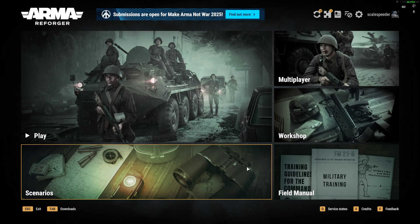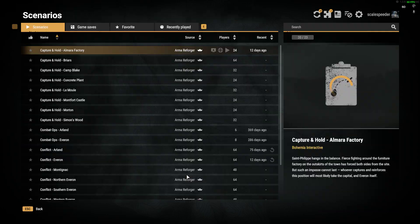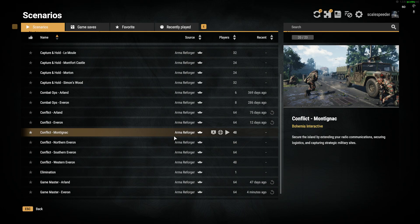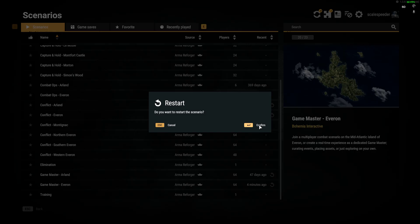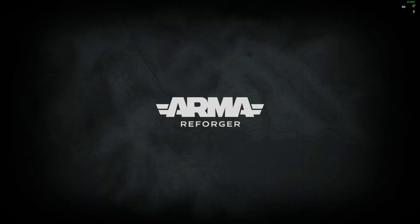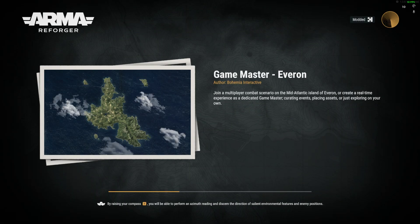So what we're going to do is dive into Game Master first and I'm going to show you the basics of creating a simple scenario and then how you can upload it to the workshop. Then we're going to download somebody else's Game Master scenario, jump onto my remote Nitrado Armour of Forger community server, and show you how to load those things up. So if we go to Scenarios, then down to Game Master, we'll just restart a session — you don't want to host it, you just want to have a session on your local computer.